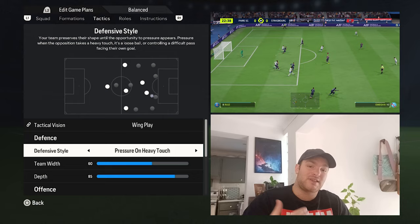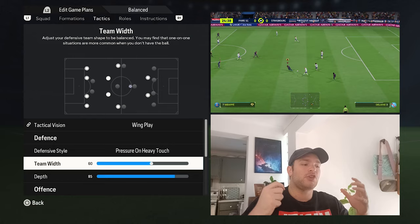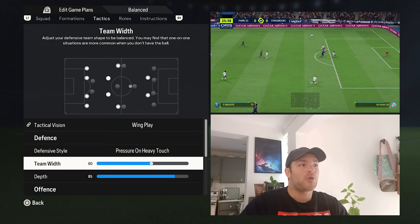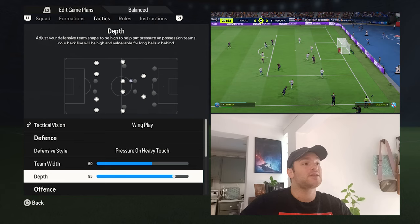For team width, it's a naturally compact narrow system — you only have two wider players going forward. So you want to flare that out just slightly, and team width is set to 60. This allows your wider center backs — the left and right side center backs — to drift into those wider channels to try and prevent crosses from being fired into the box.